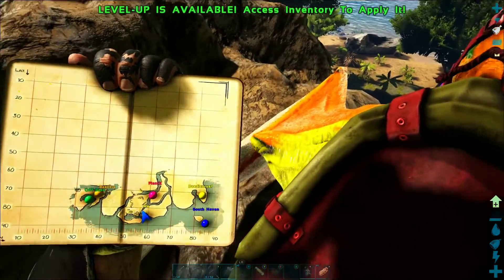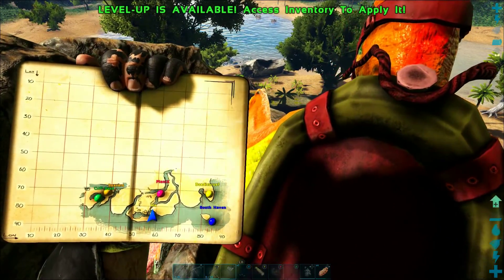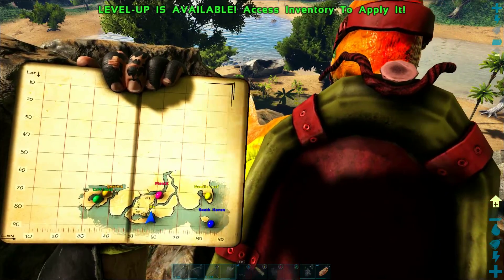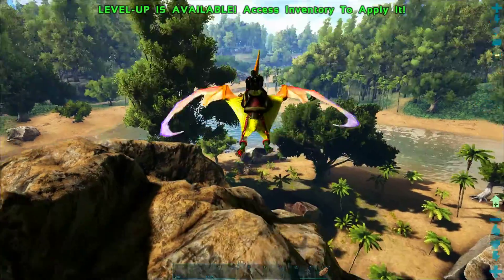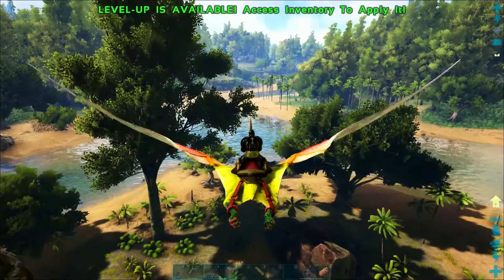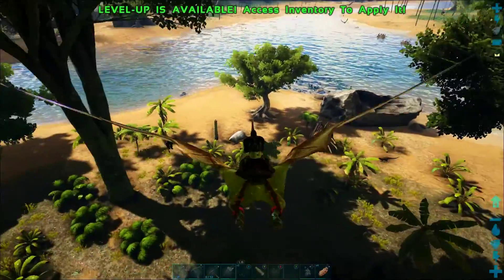Check out this map right here — it's right next to the lagoon we've been hanging out in, right at the base of this river which is just one river over from where we've been hanging out and where we're putting our next base. And as you can see on the front of my screen, there is a beaver dam right here on this little island, along with a beaver and a pegomastax.